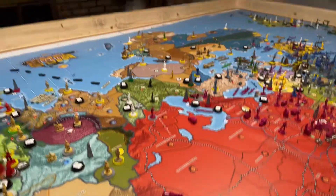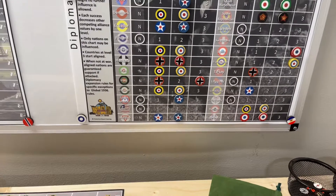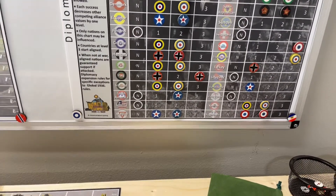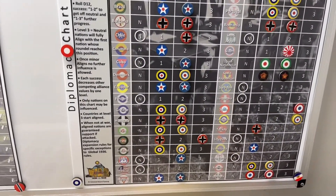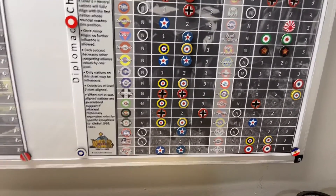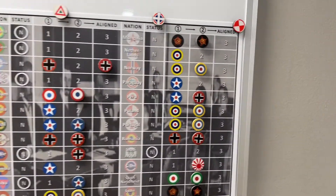The British, smarting from the German diplomacy in Iraq, have decided they better get offensive on that front. So they're going to try three influence rolls. They're going to try Greece, which is currently pro-British, Iran, which is also currently pro-British, and Poland, which is also currently pro-British.